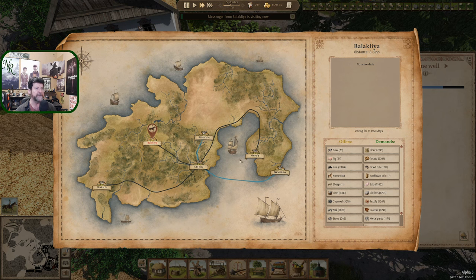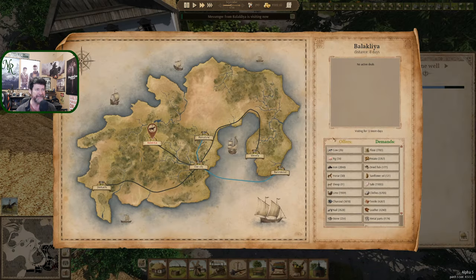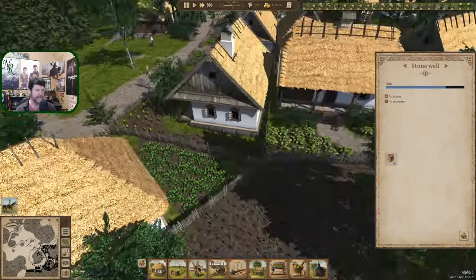Balaklia is visiting again — this will be the episode of Balaklia. Sunflower oil — you're willing to buy another 121. I think we'll just pass on that one. We're at still close to the 12,000 mark — we're fine. We'll pass on all that.